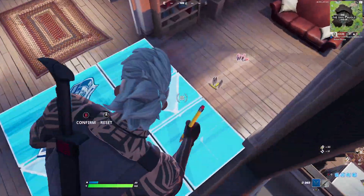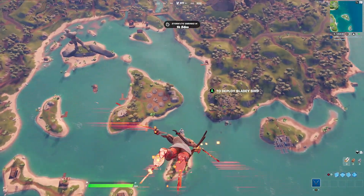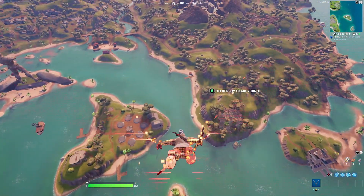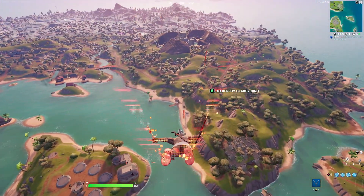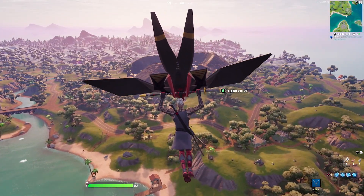For the harvesting tool we're keeping the black and red color scheme, going with the Manta Blades. The Manta Blades, similar to the back bling, fit really well because of their aesthetics. For the contrail we're going with Glitch in the System — a contrail unlocked during Season 9 of Chapter 1 that's still very solid to this day.